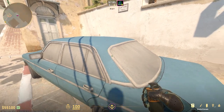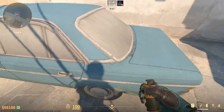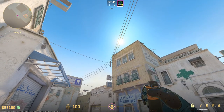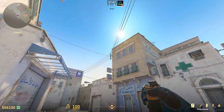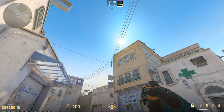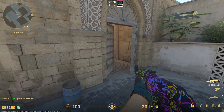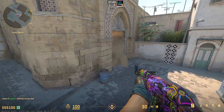Dust2 doesn't have a lot of great CT side smokes, so I've only managed to find a couple. The first one is a long smoke: line up with the corner of this car, then find this building and the little antenna or power pole that sticks out from the side, and line up right where they would meet. Just left-click throw it — it'll land in the long doors. If you can get good at throwing this smoke fast, it can be really useful to stop long rushes or late long takes.